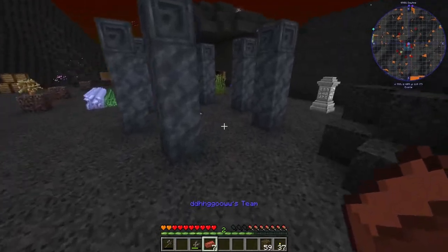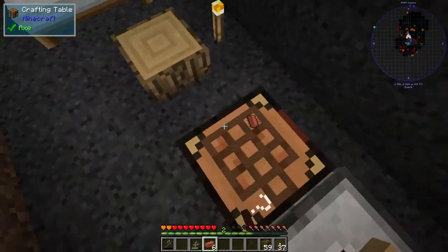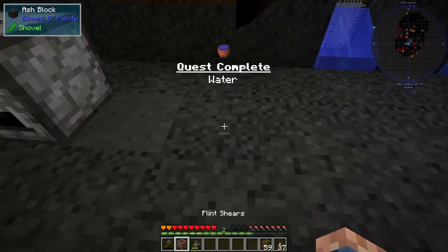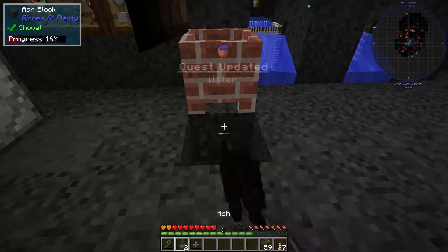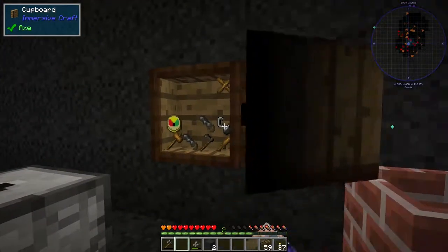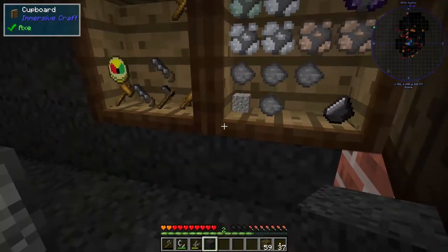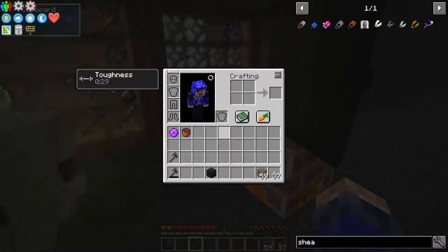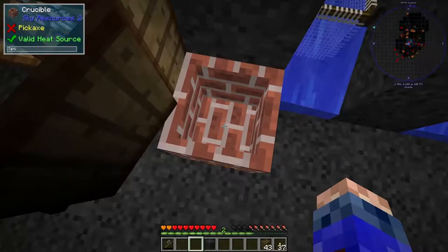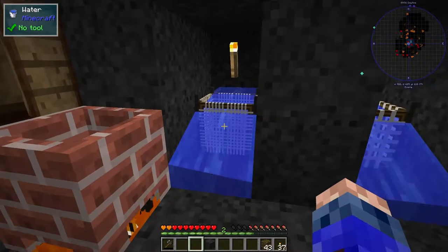We'll run down to our crafting table. Press K. Grab that, do that. Put that back there so we don't fall into it, and put them back. I assume it's just going to be 16 of those, and that will make a full bucket or so.